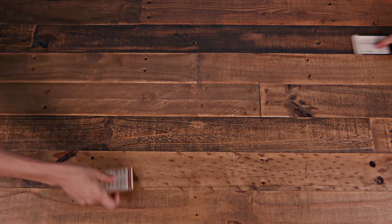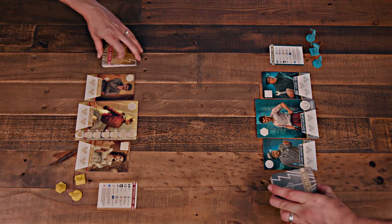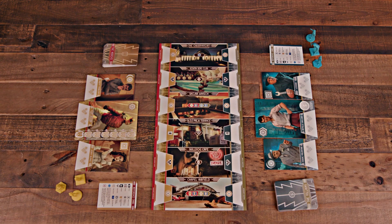Setup begins with choosing teams. One player dons the role of the heroes, while the other plays the villains. Players take their associated reference cards, character boards, personal decks, and turn order tokens. Place the game board so the heroes are on the red and gold side and the villains are on the green and blue.